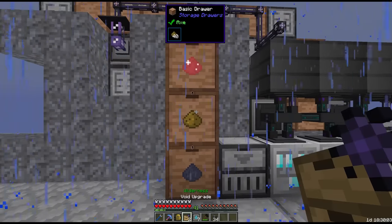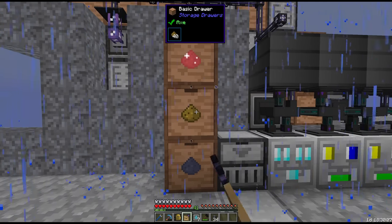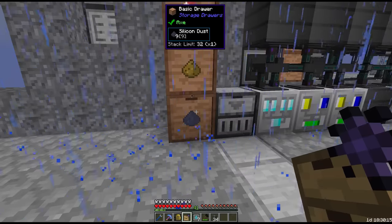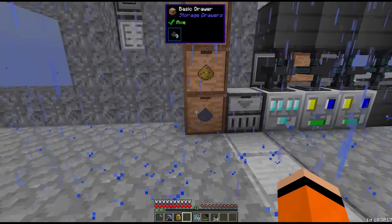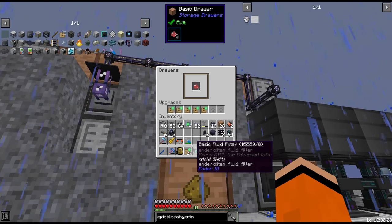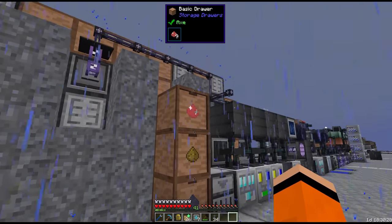We want to sort out these drawers - void the pyrite dust which is basically iron, and silicon which we're getting elsewhere. We'll void upgrade those and max upgrade the ruby drawers.